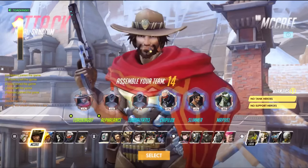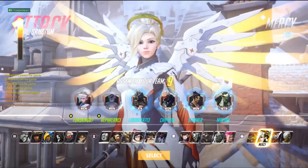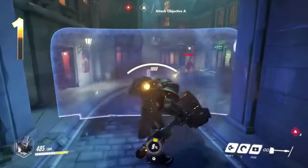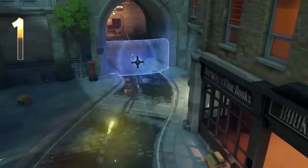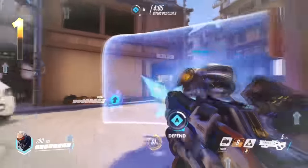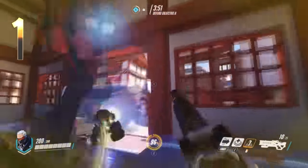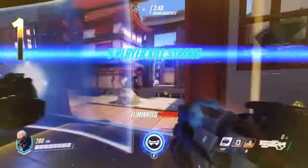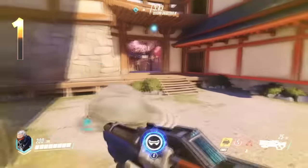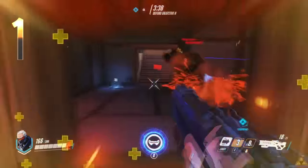Get to know how different abilities interact to really push your teamwork. Mercy's damage boosting beam is a powerful buff, so lock onto a teammate with a solid attack option. A Reinhardt with his shield up isn't doing a lot of damage. Barriers such as Winston's bubble and Reinhardt's shield block enemy fire but allow teammates to shoot through, though anyone else can walk through it. Stay behind Reinhardt and cover his back. There are no hard counters in Overwatch, but heroes that counter certain situations well — know who has the right ability for the job.